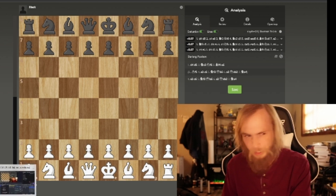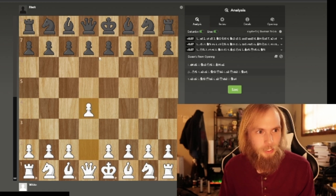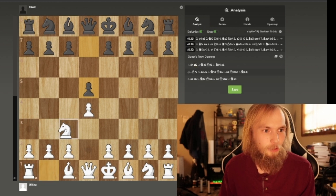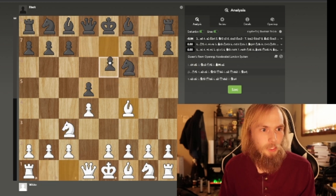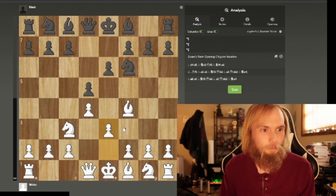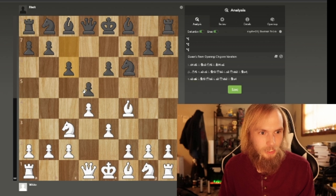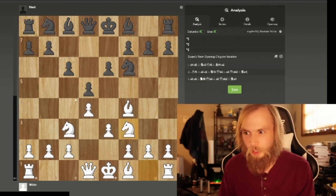So usually, let's just go off a little line here to illustrate the idea. We just play logically, go for the Jobava. They bring a knight out and we just play logically. All logical moves so far. Now this next move is not quite so logical, but it mainly serves to illustrate the point.